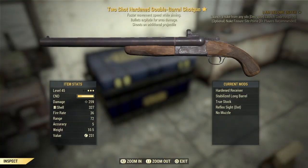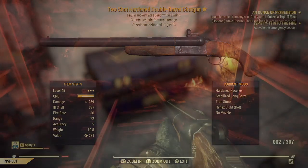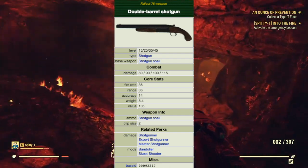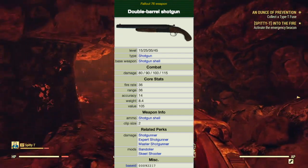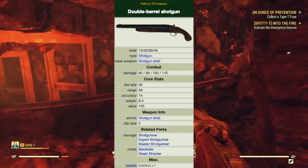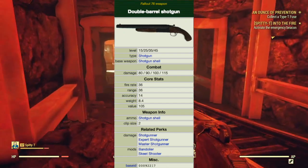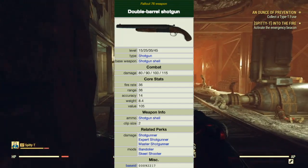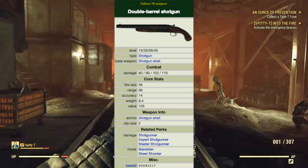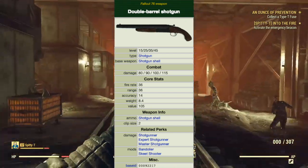Next we have the double barrel shotgun, a side-by-side break action double barrel shotgun. This model of shotgun has a high damage output balanced by a slow reload and fixed ammo capacity. When crafting, a level 15 will inflict 80 damage, level 25 90 damage, level 35 100 damage, level 45 115 damage. It has a fire rate of 36, a range of 36, accuracy of 14, weight of 8.4, and a value of 105 caps.